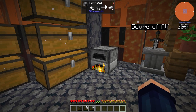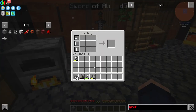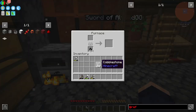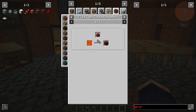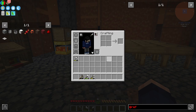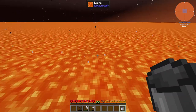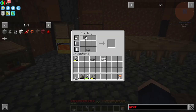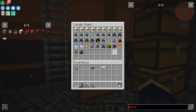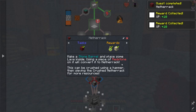Now it's a case of getting a stone barrel. I do need some stone for this, so let's craft up a new furnace. To create netherrack we need a barrel - a stone barrel, which is stone and a stone slab. Then we need a bucket of lava. Stone slab, some stone around the outside - shove that there. Lava goes in and then we get some netherrack, some gravel.